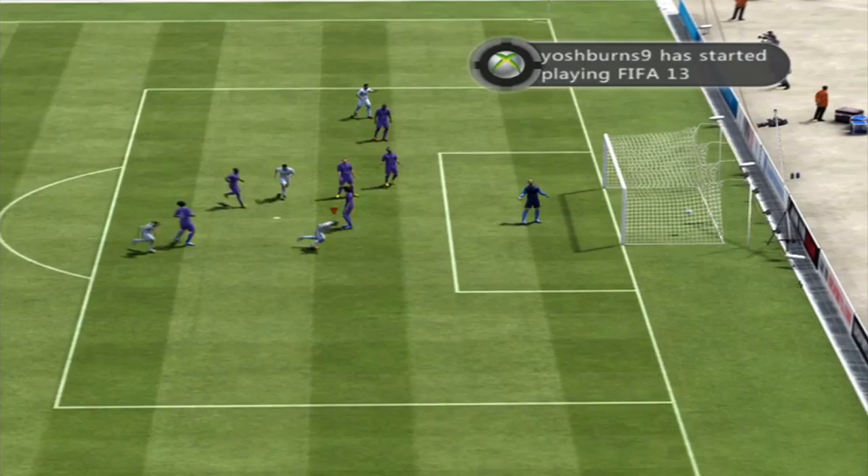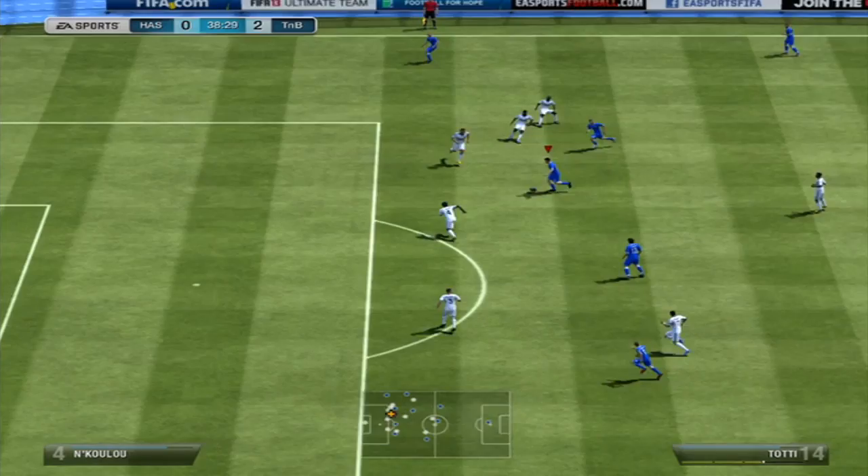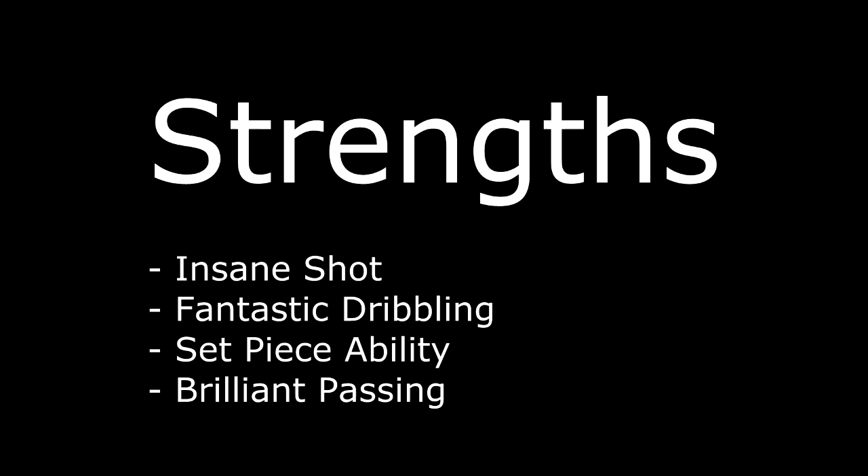A couple of times you've seen there — yeah, you either love him or you hate him and I loved him. He surely has a place in my team because he's such a good player and I think you have to try him out just to see how good he is. Moving on to his strengths: he's got an insane shot, fantastic dribbling with four-star skills, great set piece ability — free kicks and corners — and brilliant passing overall. He can be a playmaker. Only weakness: he's very, very slow.